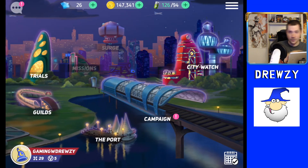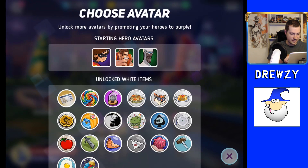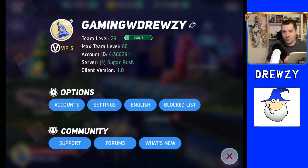On the home screen you also have your information at the bottom — your avatar, team level, and maximum team level. As I'm making this video the max team level is 60; I'm at team level 29, almost halfway. There are cool incentives to reach level 30 within your first seven days. You can change your avatar by clicking on the avatar icon and swapping between available options.